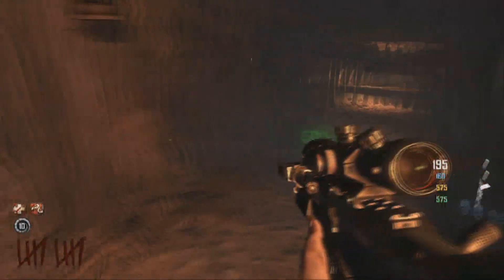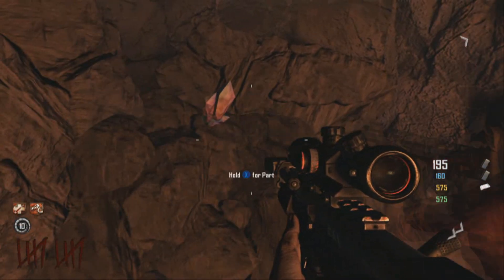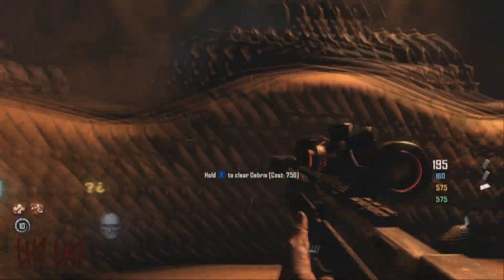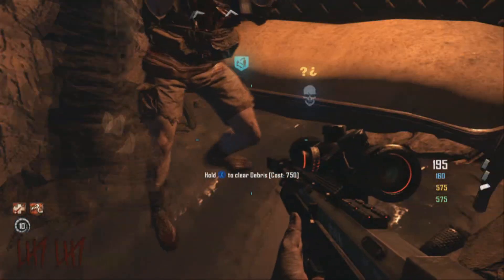Once you get there, there's actually a part right there. You just want to go down this place, turn right, and there's going to be another barrier — sadly it's 750, so I have to go back to the bank and come back.